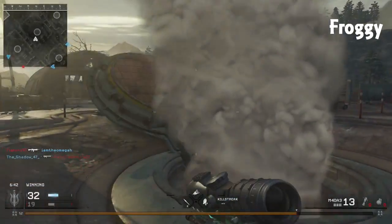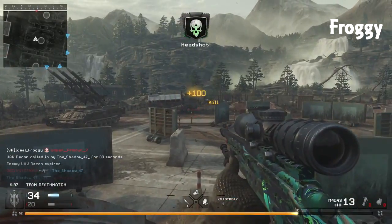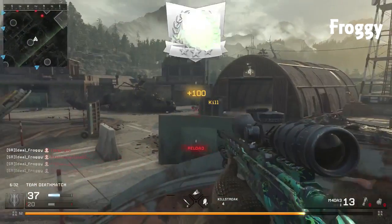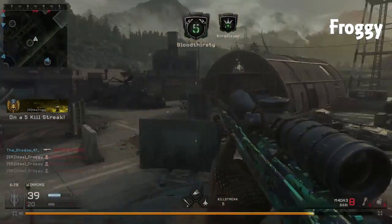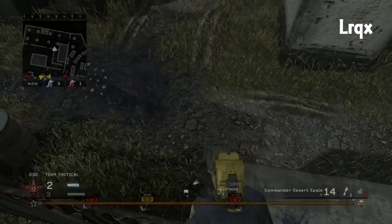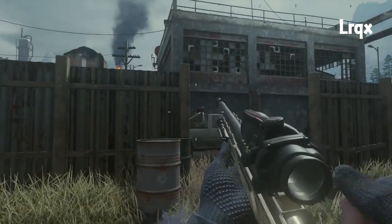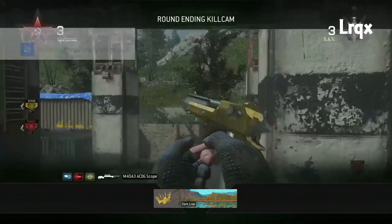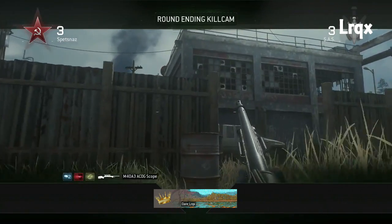Now moving on to number 2, we have Froggy on Countdown as well. With the Assassin's Kit on his M43. Getting a headshot, a second headshot. Sees two more in front of him, gets that one and another one — you can see it's a one over there — getting the quad head times two. Oh my god! And then swaps it really cleanly for that insane backdrop with the reload.